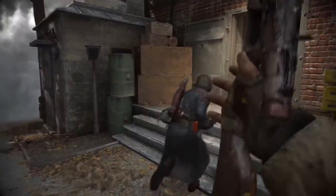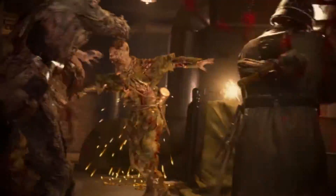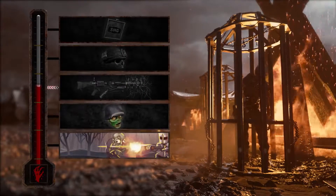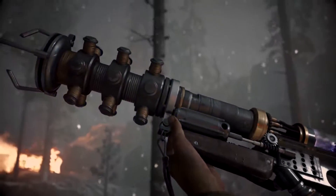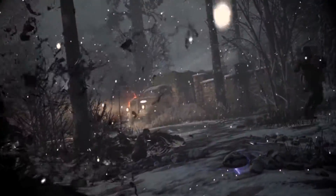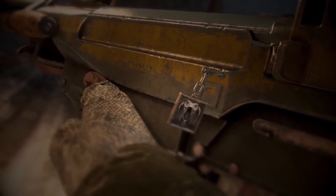We've also got a new community challenge. Get together with your mates and send as many of the undead back to the grave as you can, in order to fill up your meter and unlock rewards — like a Tesla gun that uses science to vaporize things, and an all-new way to turn your favorite emblems into weapon charms.